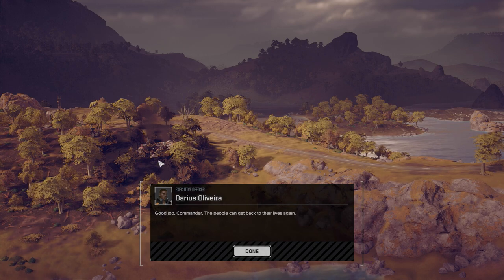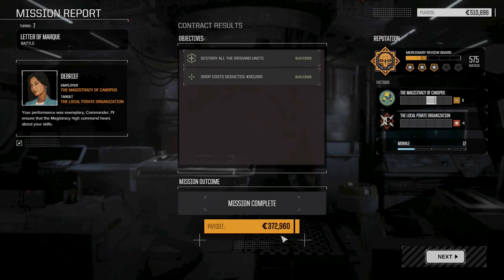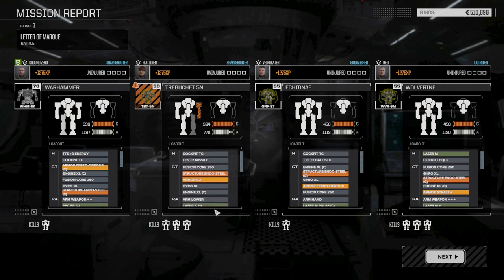I think that may have been the commander — we'll find out shortly anyway. Out of the base, we were able to loot 372,000 worth of stuff, which is awesome. We also gained a little bit of bonus reputation with the Magistracy of Canopus for removing some of the pirates from their area. Drop costs were 90,000. Overall, pretty good — with the exception of the damage to the internal structure of the arm of the Trebuchet, everything turned out really well.